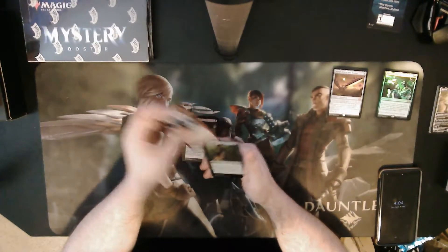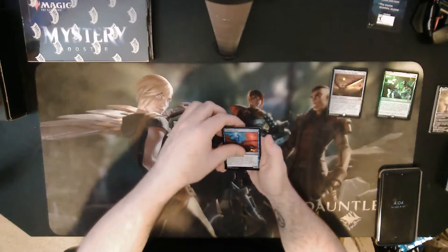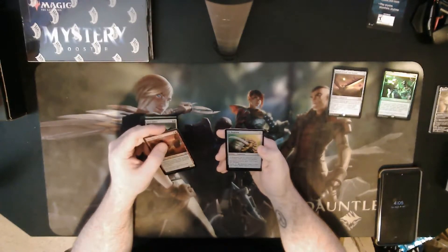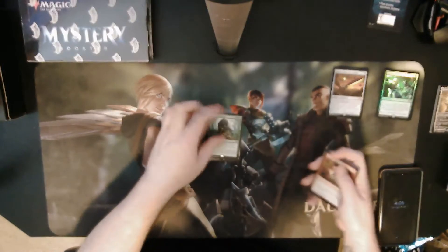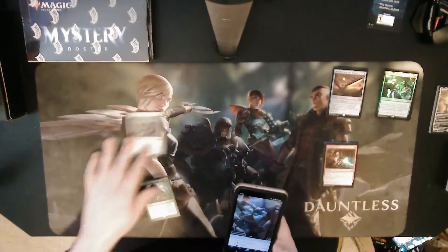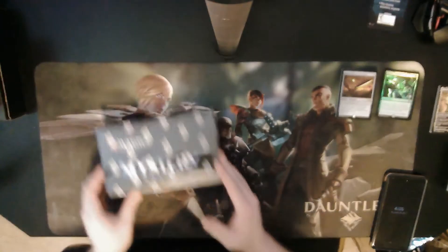Second Double Masters pack: Bloodbriar, Cast Down, Weapon Surge, Sylvan Might, Chromatic Star, Tower, Fodder Cannon, Crusader, Ordrik, Mishra's Factory — that's a nice one — another Treasure Mage, Galvanic Blast, Cord of Calling, and Blade Splicer with a foil Bloodshot Trainee and a foil Naga. Cord of Calling is four dollars nine cents; Blade Splicer is thirty-nine cents, so that's kind of bunk. But Sword of Feast and Famine is definitely a solid hit.